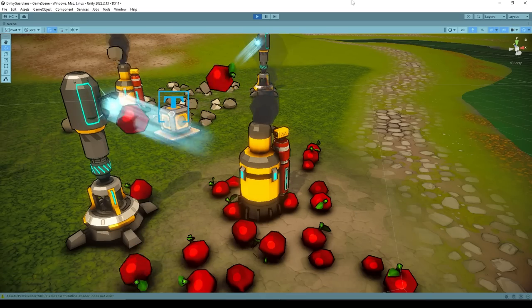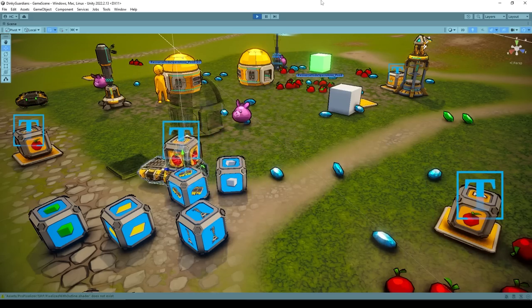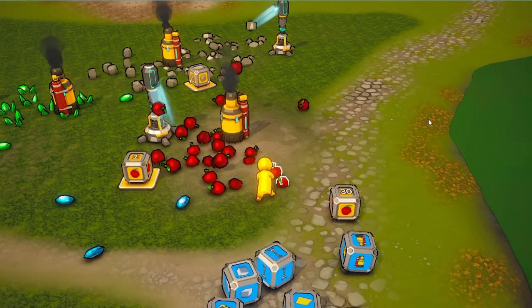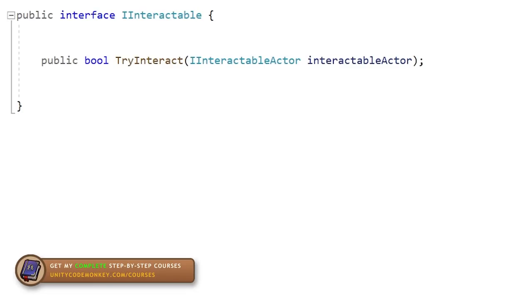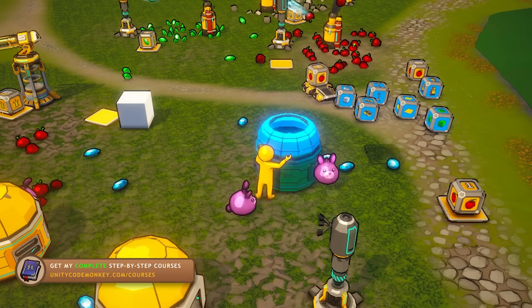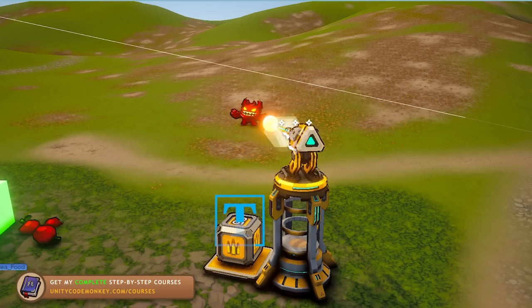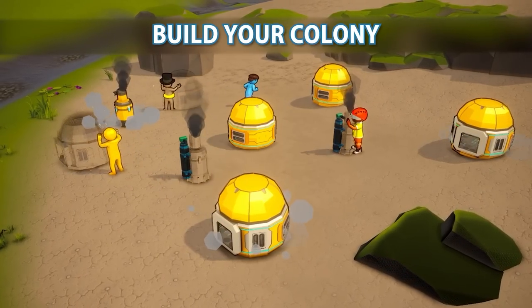Right now, in the present, the game already has quite a lot of working systems. There are several automation elements with various machines working with one another, the player can take all kinds of actions, all of the code is very clean with lots of interfaces, which really helps speed up development. There are buildings that can be constructed, the dinkies can be fed, and the zombies can be defended against. So right now, with a few weeks of development, the game is already quite nice.